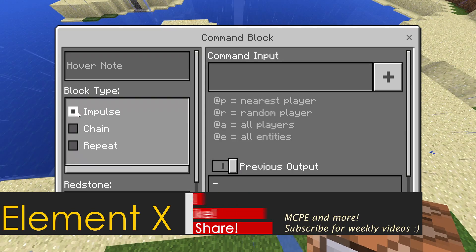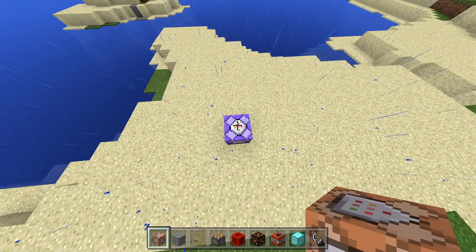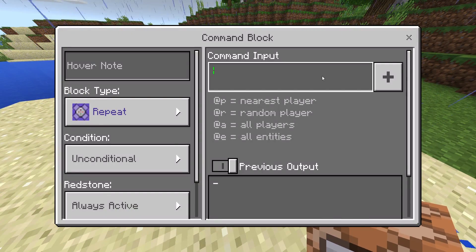Let's go ahead and make it. Block type: repeat, and set the condition to always active. My voice might be ringing — if so, then sorry. Alright, so the command will be set block.